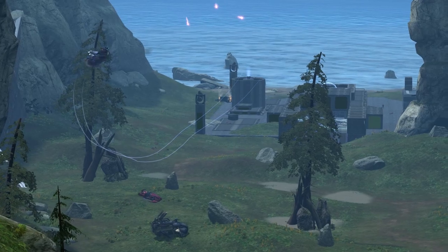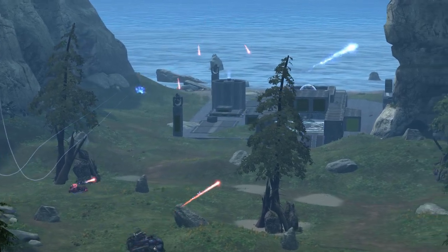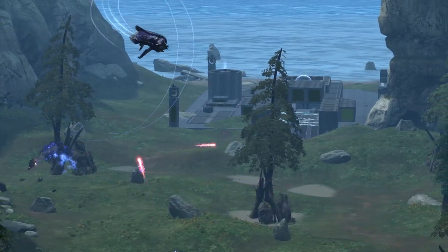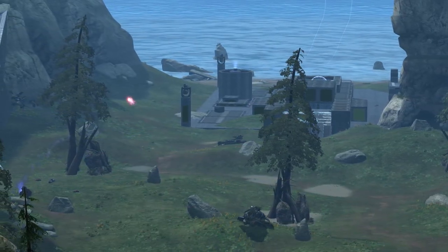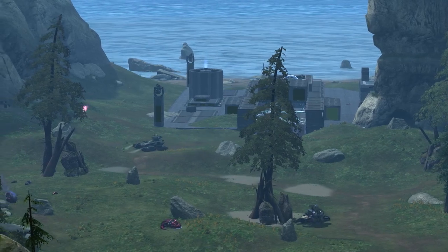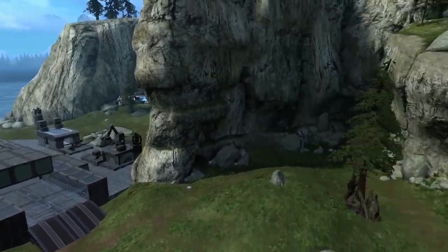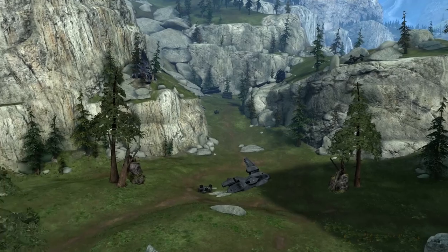This map is supposed to be a big team battle Spartan vs Elite map with a bit of a DayZ aspect to it, meaning that you'll find a variety of crash dropships and scenery scattered across the map that will have vehicles and weapons up for grabs. And before anyone mentions, no, this map was not intended to have Nose Gunner Falcons at the UNSC base. If you see that kind of version of this map, it wasn't created by me.